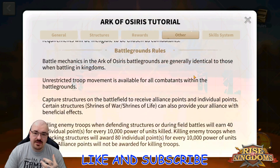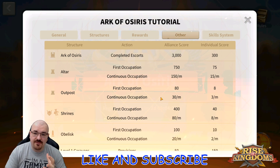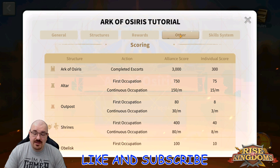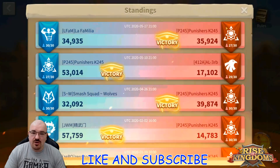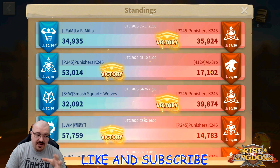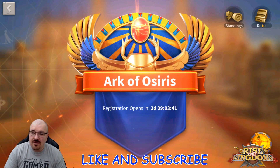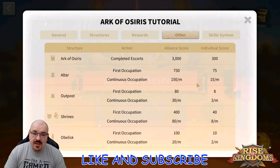The next thing you want to care about is the scoring, because that's what actually matters the most. I'm going to show you our standings from our last Ark of Osiris — you'll notice it was only a 1,000-point difference. That's the alliance scoring. We literally won by just over 1,000 points, meaning that each and every move that you make in the Ark of Osiris will matter a lot for your alliance winning.